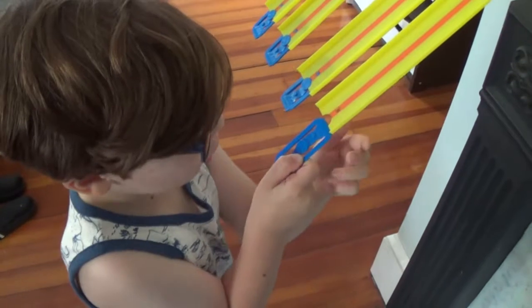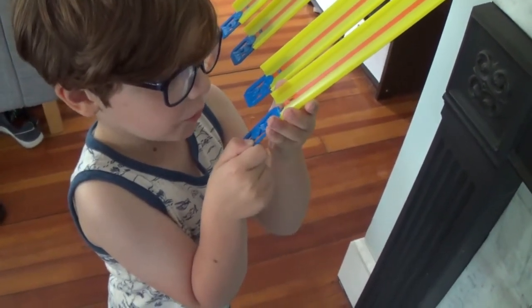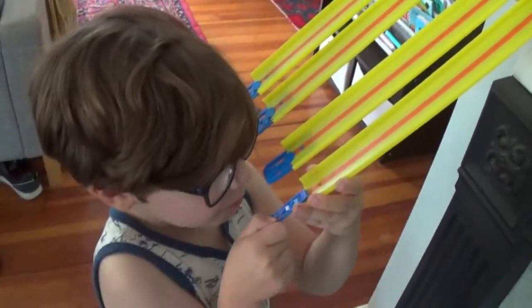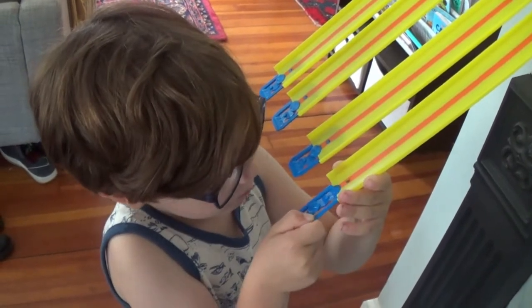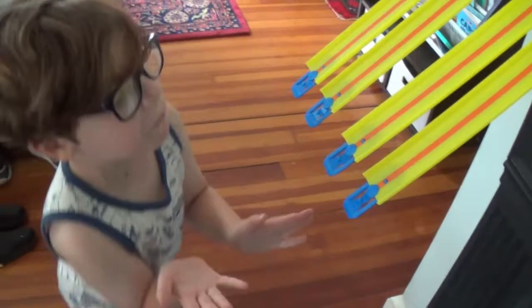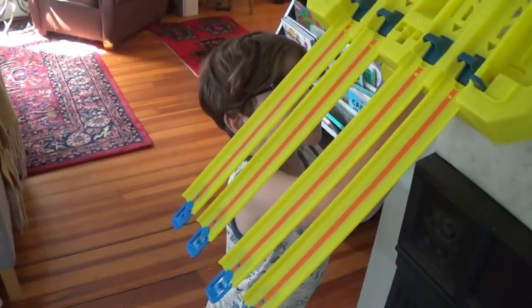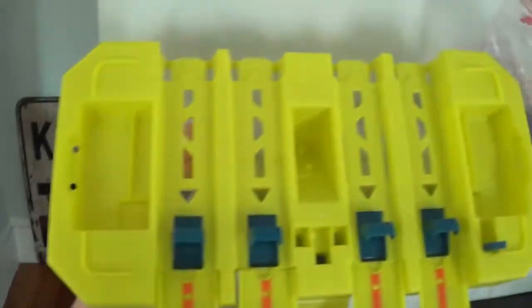This one is gonna go right here. You have to put them on the slit, because the slits help get the connectors connecting so it won't fall if you have a gravity drop right here. See this is the gravity drop — this hangs on to that so it could stick.